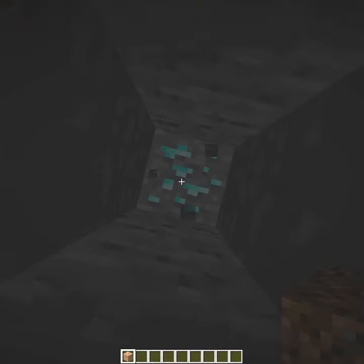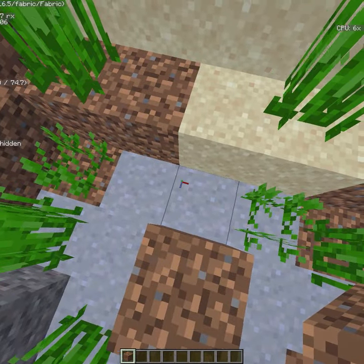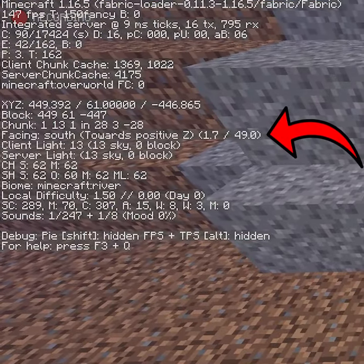And there we go. Diamonds as easy as one, two, three. This also works for clay. To find the diamonds, you just need to face south instead of north.